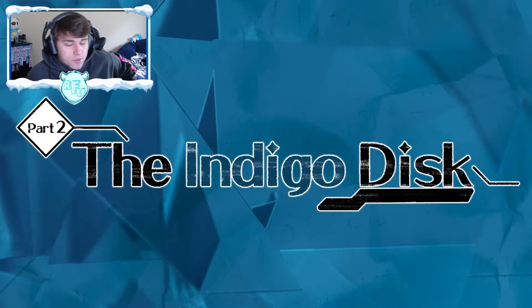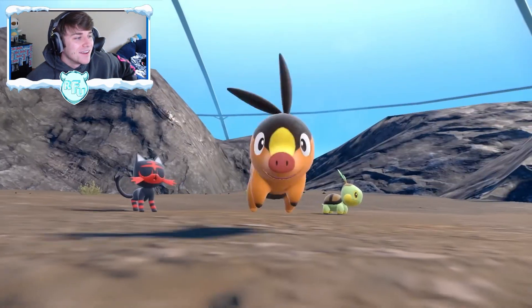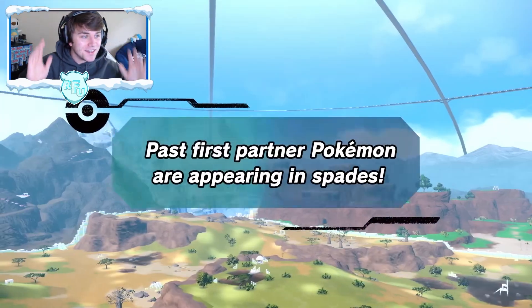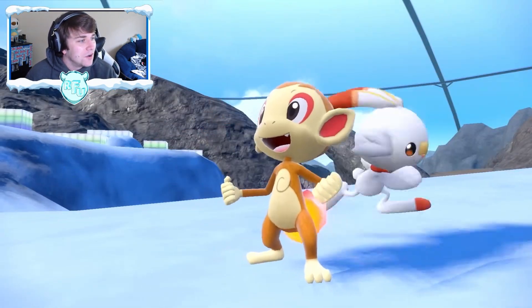Okay, starting with part two - solid, let's go! This was like a huge problem in the Unova DLC: we couldn't get the other two starters, but now we can get Snivy and Tepig. Let's go!